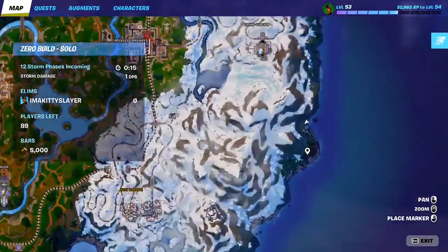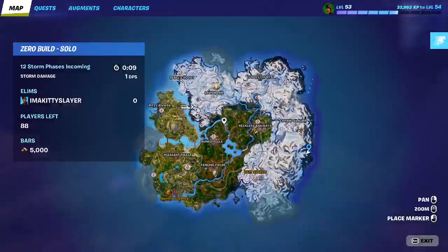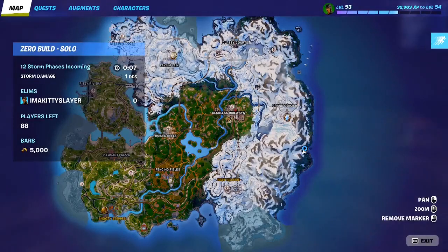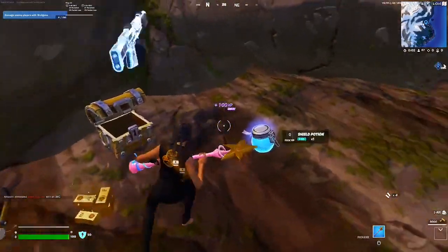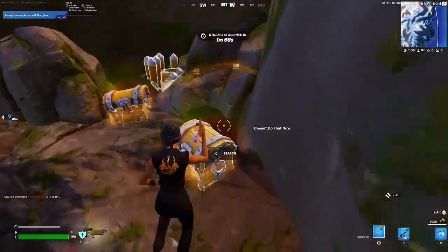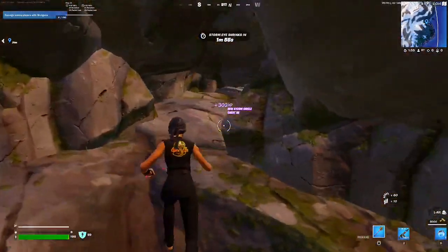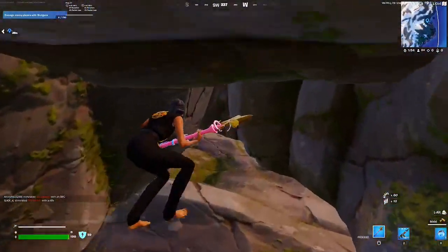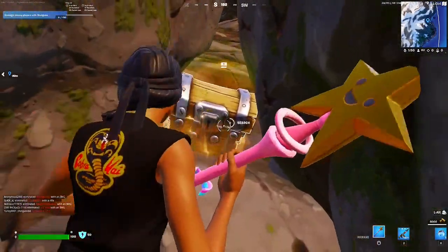What you're going to want to do is land on the outskirts of Granite Glacier and Hazy Hillside, right here where I have my marker. If you come in here, there's going to be three chests at the beginning, and then if you keep going you're going to want to loot this chest.